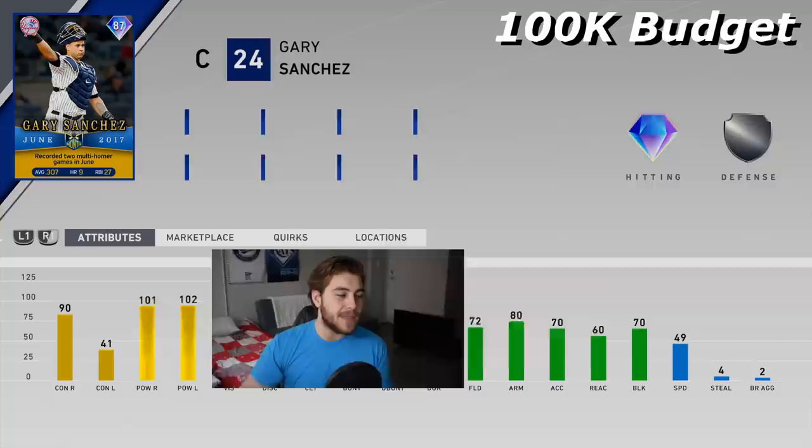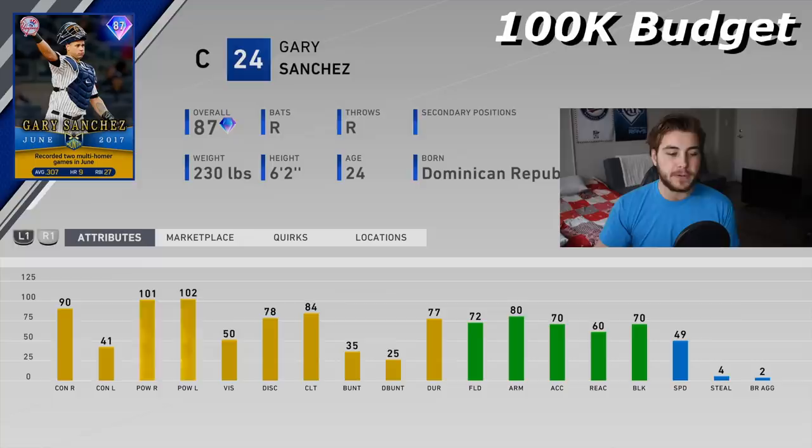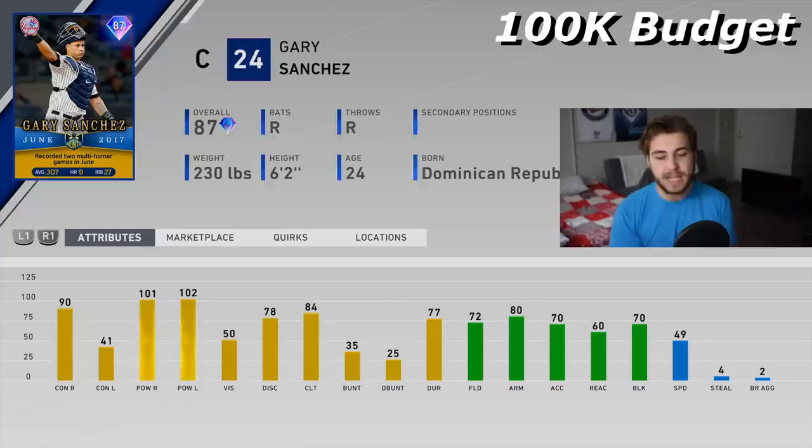I think Gary Sanchez is a really good card. 100-plus power per side. He only has 41 contact against lefties, but that's not horrible because he still has 50 vision, which is not terrible, especially on the lower difficulties. Even if you are really good, you can do very well with these cards. 80 arm strength, good enough to throw some guys out, average to slightly above average speed at 49. There's no reason to spend stubs on a catcher — he is by far the best budget catcher you can get.